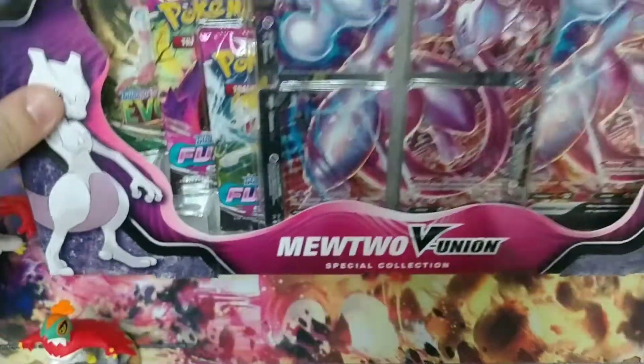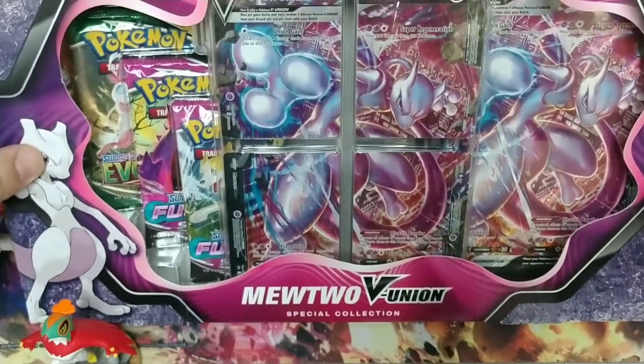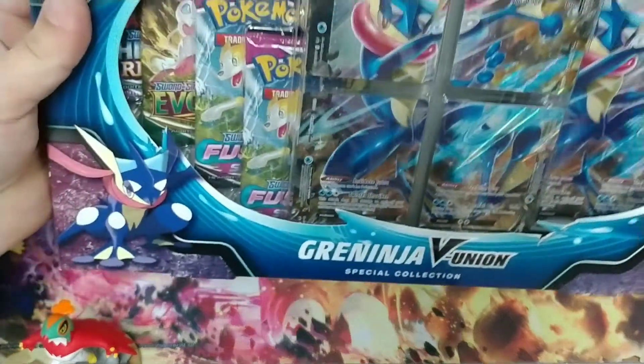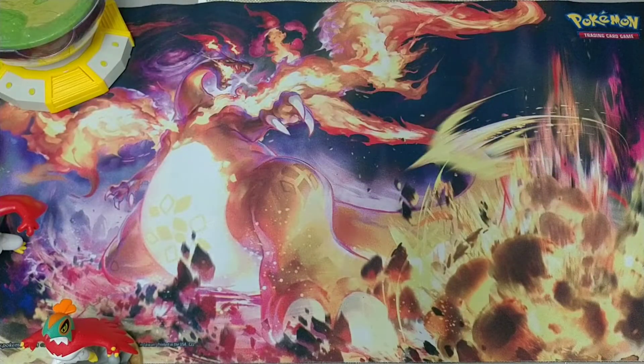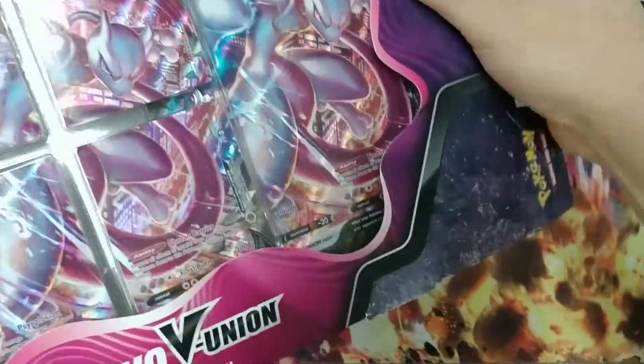I stopped by Target again and found a couple of boxes I couldn't resist. I got the Mewtwo V-Union and the Greninja V-Union. We're going to have a little showdown. They've got the same pack selection — a couple of Fusion Strike, a Evolving Skies, and a Chilling Reign. We're going to see which one's got the better pulls.